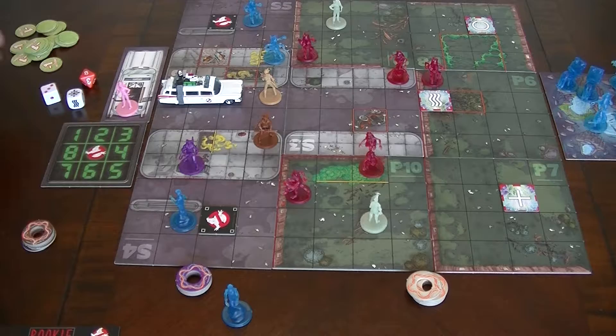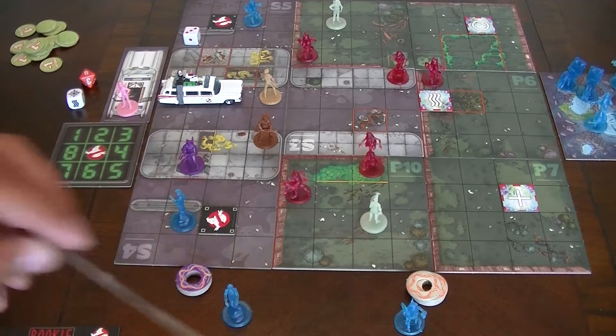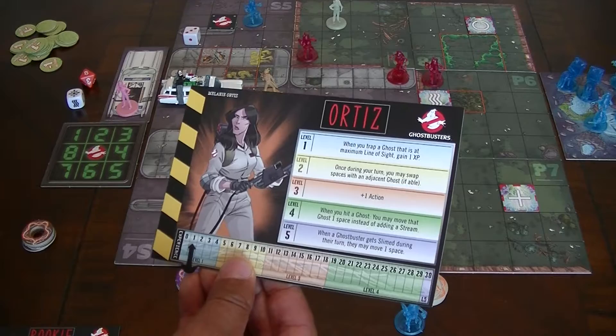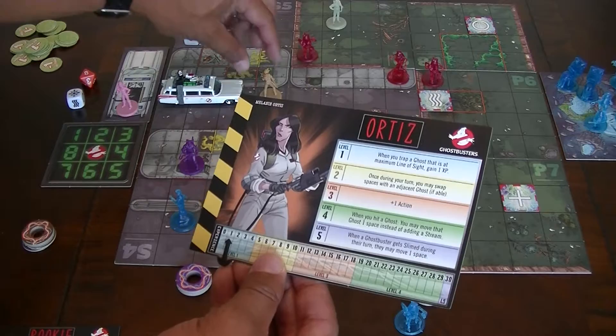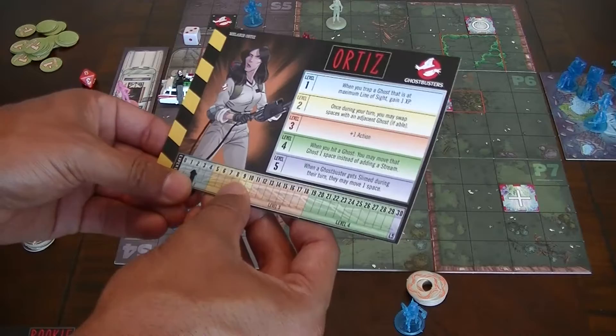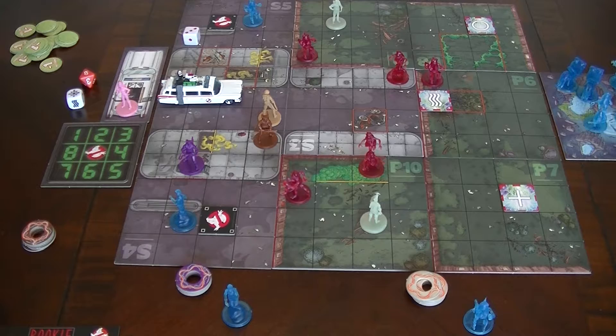Three or higher to trap him — and I got a three. Her XP is going to move up one. He was at two, not three. Had he been at three... actually, we'll say I moved there instead. She would gain an extra XP for having trapped him at his maximum line of sight distance.